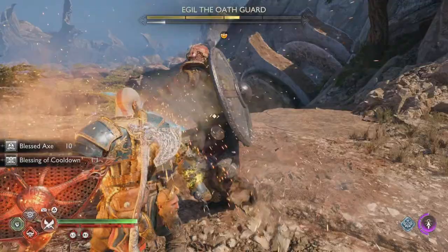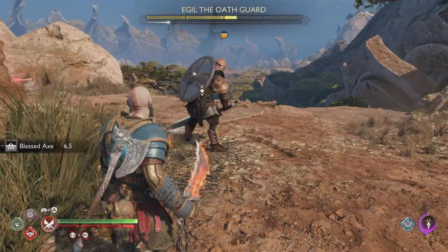You definitely want to try and parry those yellow circles rather than just blocking them, because you may get stunned and his next hit may get you.